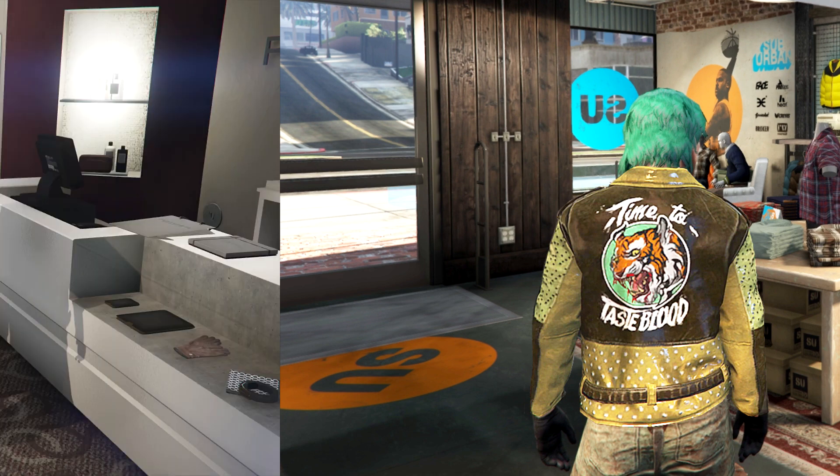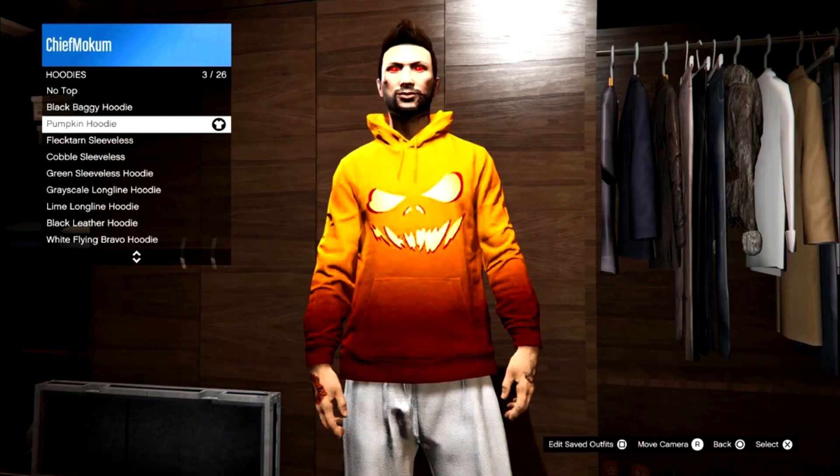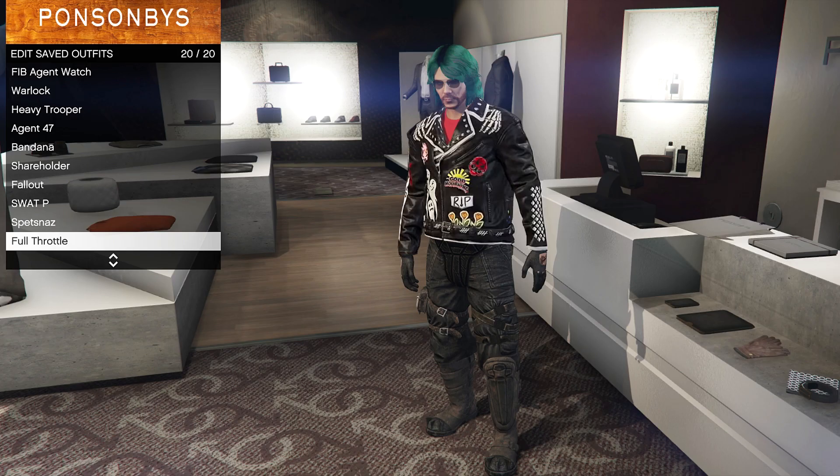If you want to get the black version of the adversary mode biker jacket, you just have to repeat the same steps in this video, but instead of using the hand-drawn bomber jacket, you'll need to equip the pumpkin hoodie instead — which requires GTA Plus, obtainable during the Halloween month which is October. You can also check out the link in the description below which has the full steps to get the black jacket.